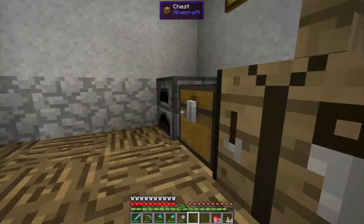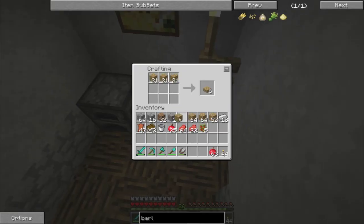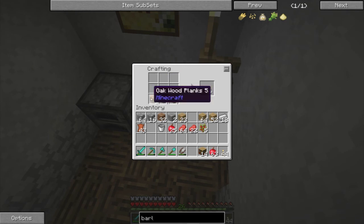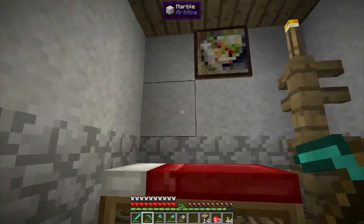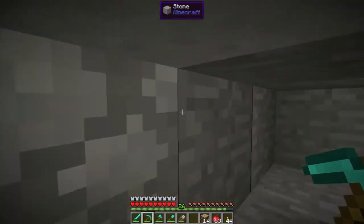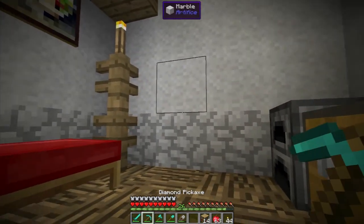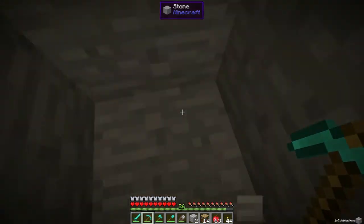I don't think the lag is too bad when I'm in here — it's just when you have to load a whole bunch of stuff. I'm going to go ahead and make a lot of books. Straight up 14. I need a little bit more paper, but that is generally all I'm going to need for the enchantment room. I'm already wanting to make an enchantment room — how funny. I think I'm going to make it in here somewhere, just so we have it while we are in this little area.